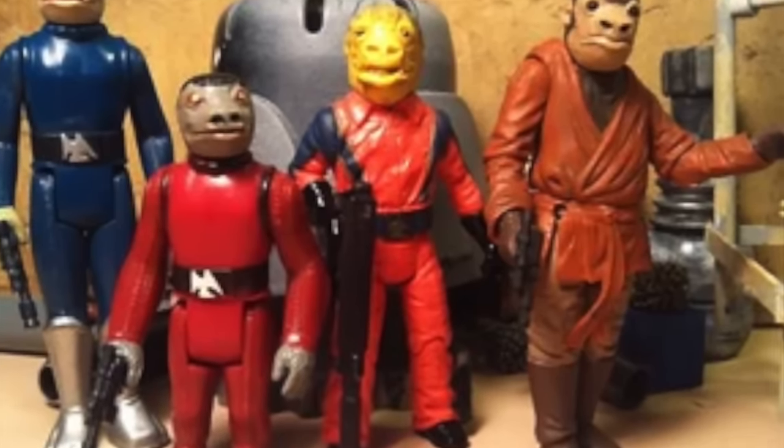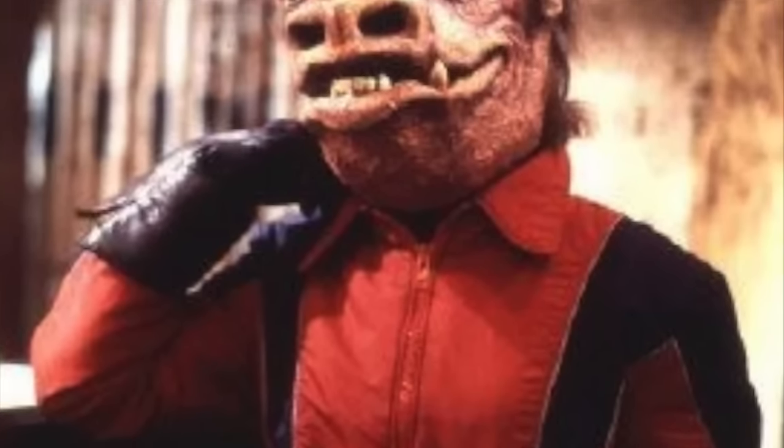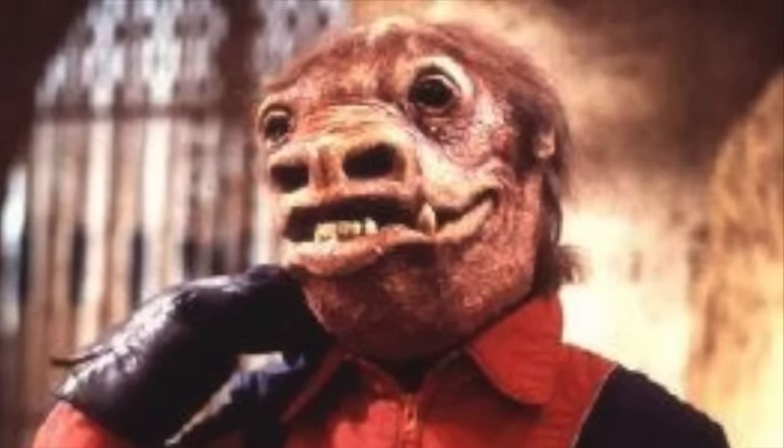There have been quite a few Snaggletooth figures over the years — some tall, some short, some blue, some red — and there is a character of this species that does appear in the movie in the cantina. In fact, there's actually two of them, but the card art used on the figure doesn't match either character that was actually in the cantina, nor the figure itself, which was a mix and match of some interesting source material. This video got a lot of comments and views and has spurred on this sequel talking about figures that don't quite match the image. It's not just Snaggletooth on the Kenner cards. As Master Yoda said it best: there is another.